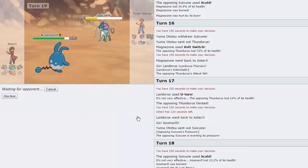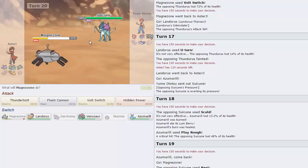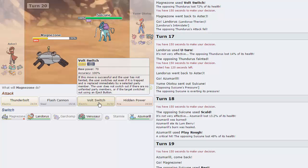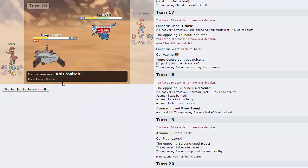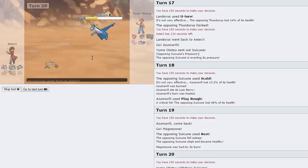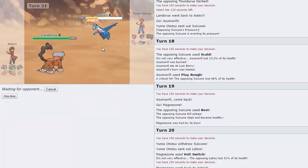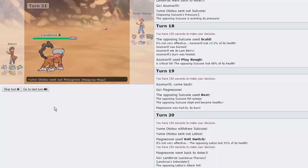I'm going to take that as an advantage to go into my Magnezone right now. He is going to throw off that Rest. His Latios is still too healthy for me to Thunderbolt, so we are just going to go for Volt Switch. His Latios comes in and now it's in range of a Thunderbolt, so we're free to go for that afterwards. I'm going to go into Lando and throw off a U-Turn — it'll kill the Latios. His Suicune's asleep now, which means I'm not as afraid of going into Azu.